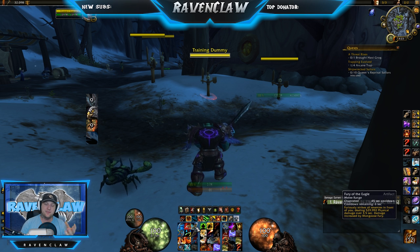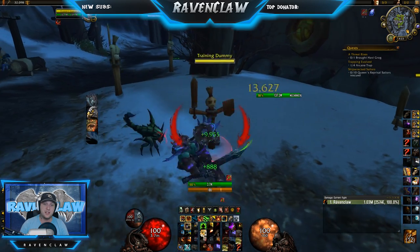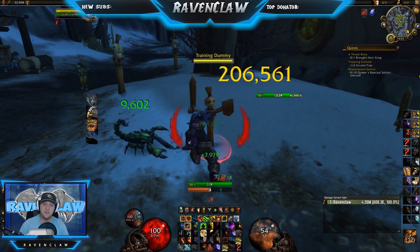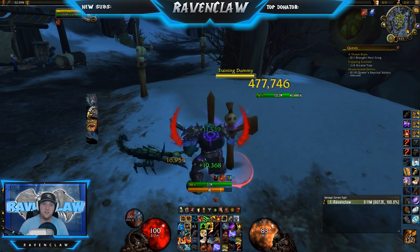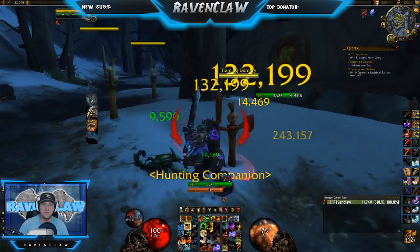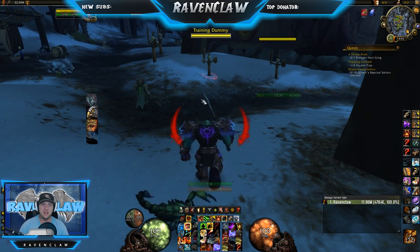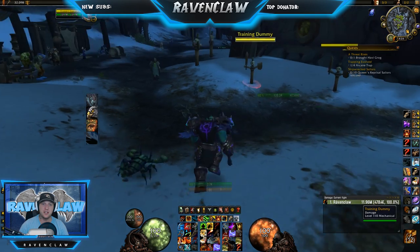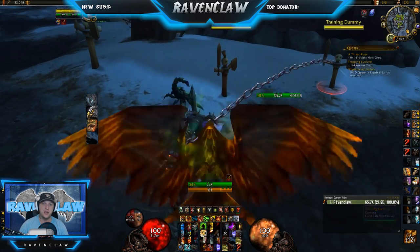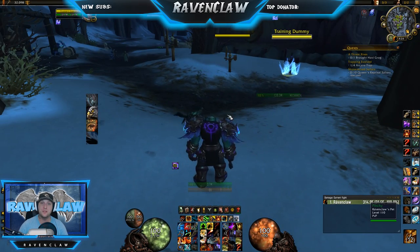Usually I don't utilize Fury of the Eagle just for the damage — I'm using it for the extension of time on Mongoose Fury. The higher the stacks you have the better, so try to get your stacks up to about five before using it, but don't let the timer drop. Now here's Harpoon — the healer would be over here. I'll Harpoon to the target, and when I land I drop a trap at my feet, then Post-Haste gets us back into the fight.